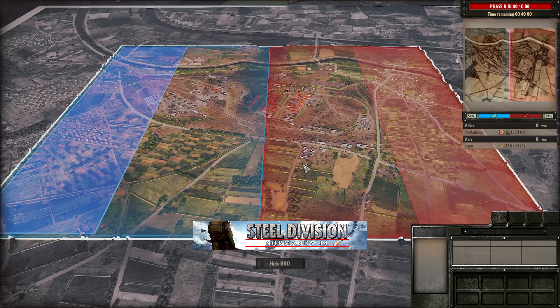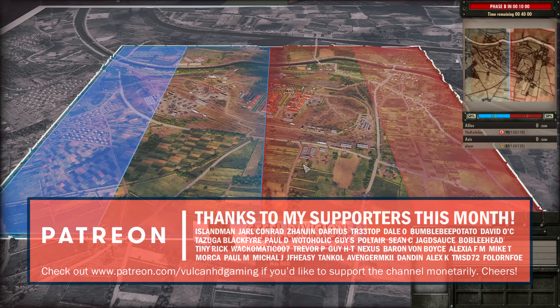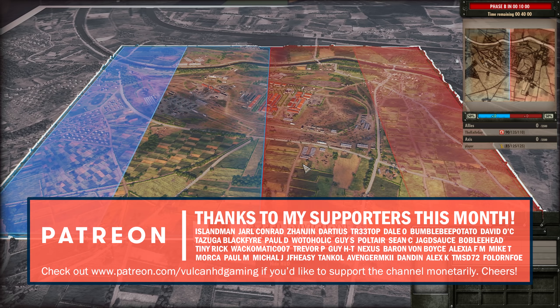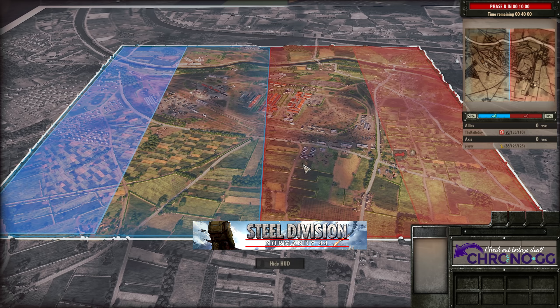Hello guys and welcome to a new Steel Division video today by me, Vulcan. Today I have for you the knife guy vs player in round 2 of the first North American tournament. We are seeing Columbell once again but with very different divisions: the 7th Armoured on the Allied side and on the Axis side the 9th Panzer under command of player.